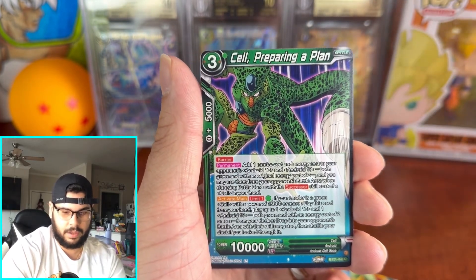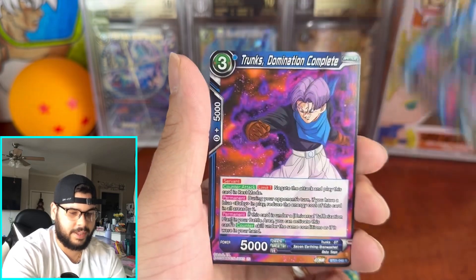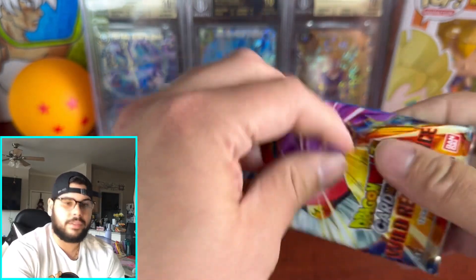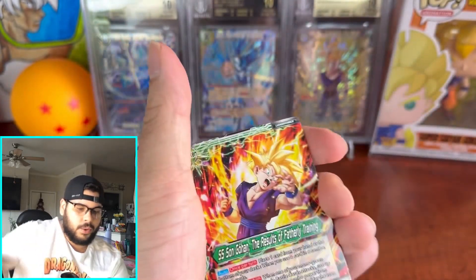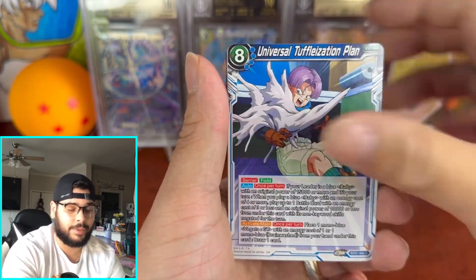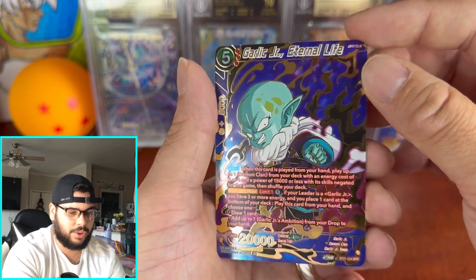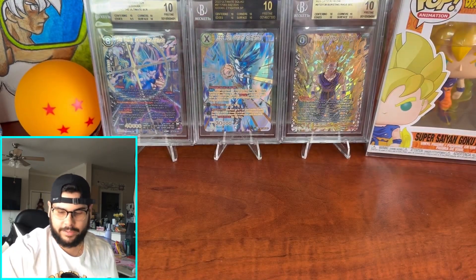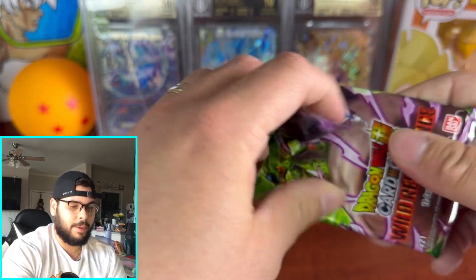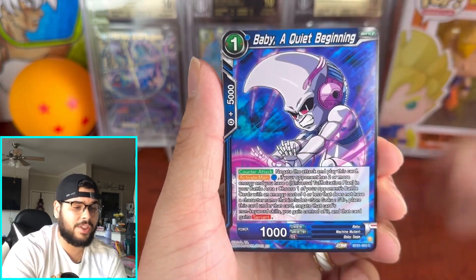Wait, was that a Nikki? I think I saw a Nikki. We toss the Nikki cards — if you guys remember back when we opened Wild Resurgence, we throw those Nikki cards, we don't care about those. Oh, we got this amazing Gohan leader, and we got Gohan in the back with an amazing BGS return if you guys didn't see that. Oh, we got Garlic Jr. Eternal Life SPR — not bad, not bad, but not the one we're looking for. We got SSG Trunks. Some premium packs can have two hits in them, so let's see what we can do.